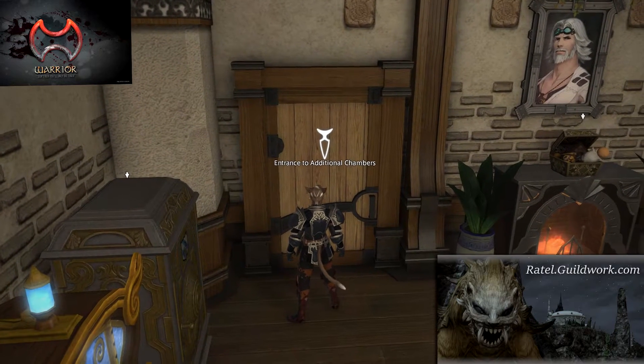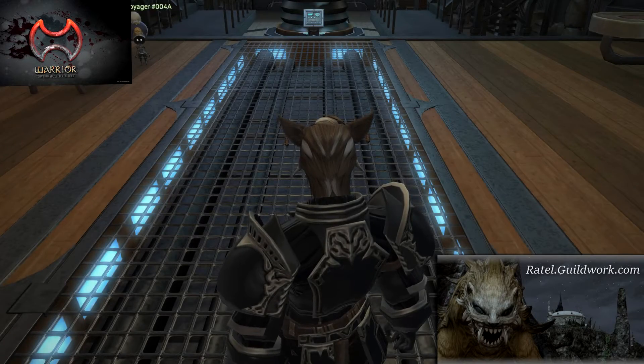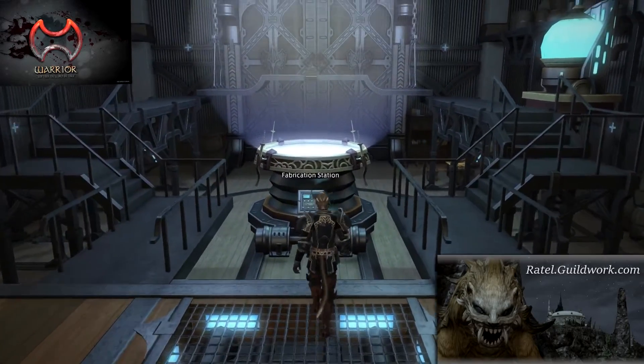Private rooms are available for 300,000 gil — sadly the money does not go to the FC. Now let's head to the workshop. Here in the workshop we can make a variety of items using the fabrication station.